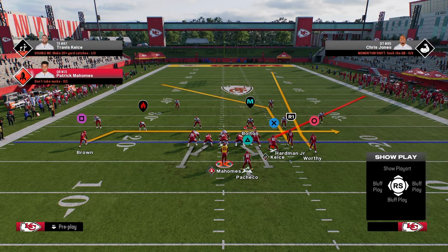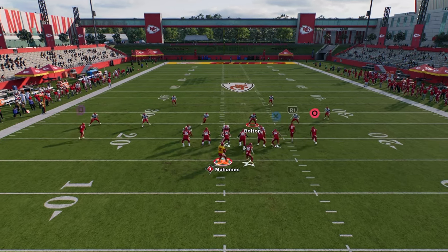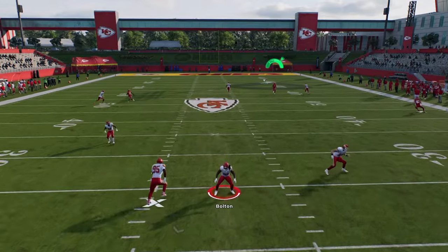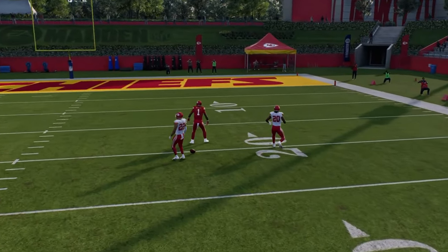This is still an effective route combo even if they don't run cover three — we have a high/low read to the right side. But what you're going to see this does against cover three coverage is the post pulls the middle third, the corner pulls the outside third, and then Worthy is going to run over the top.